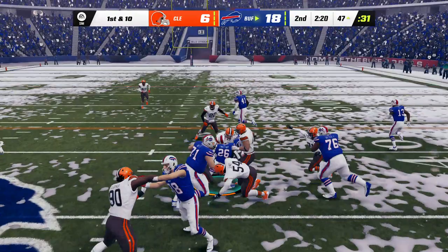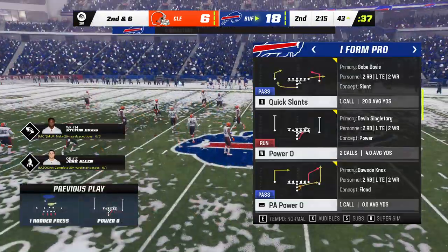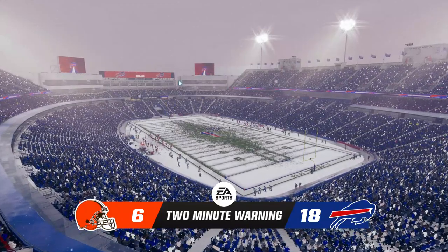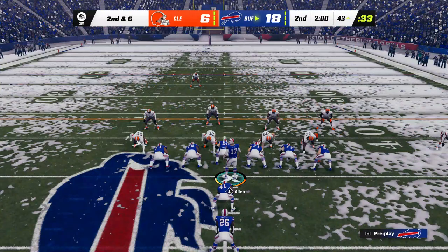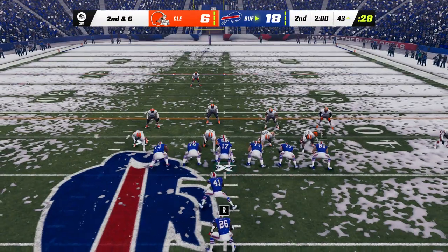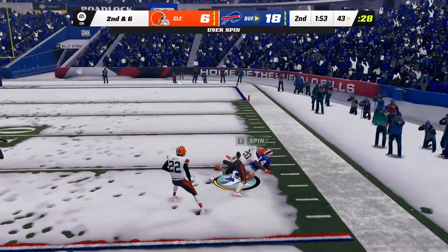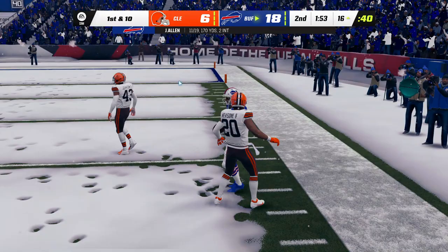On the handoff, it's Singletary — working his way up the middle for a gain of about four, second down. If you're a football guy, that's a pretty run because everyone is in sync — the guy carrying the ball, but also the people up front. Leverage, athleticism — they created some nice space for him. To throw on second and six, Allen — throwing right, and that's complete. They'll wind up getting this one all the way down inside the 20, a gain of 27 on the catch and run.